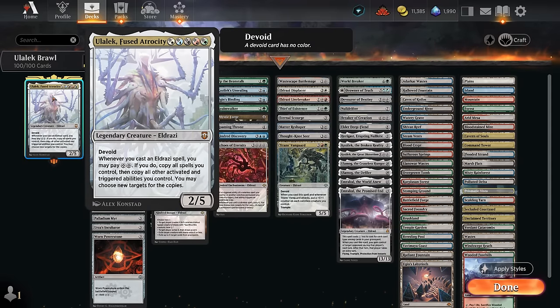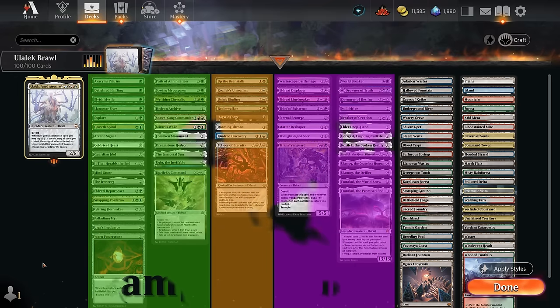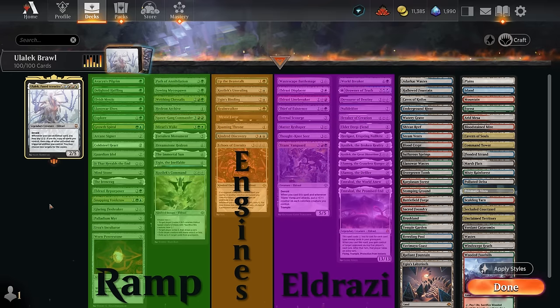That's also an ability that will go on the stack and we can maybe copy with Ulalek if we have the mana for it. It does require a lot of mana to cast a powerful Eldrazi and also pay the two extra mana on top of that, so that's why a very large section of our deck is dedicated to ramp. At the top end of our curve we're playing all the Eldrazi titans available on Arena, so those also require a lot of mana — we need as much mana as we can get.